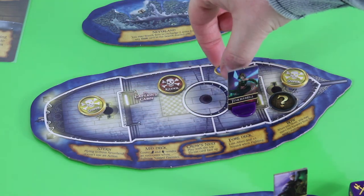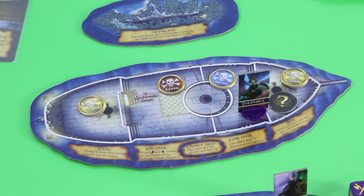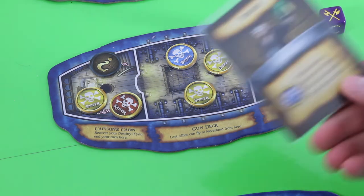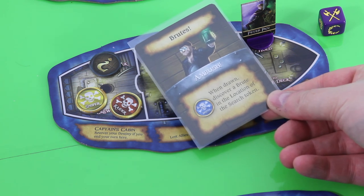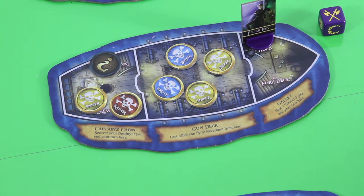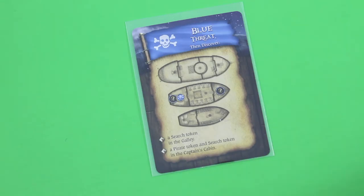In this case one brute will simply move to the foredeck, and the second brute will go for this surge token. Let's see what we get — brutes! When drawn, discover a brute in the location of the surge token. Are you kidding me? But overall that wasn't too bad. Of course we still have to discover — all actions take place in the mid deck. We'll see one additional surge token in the galley and another surge token in the captain's cabin, plus another brute there. This game can be pretty tough.